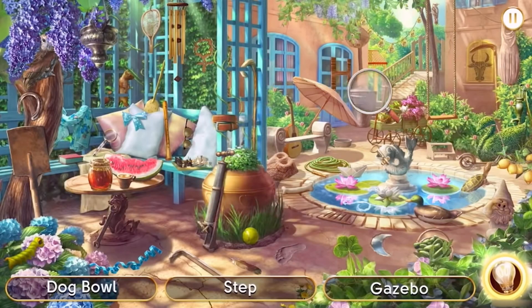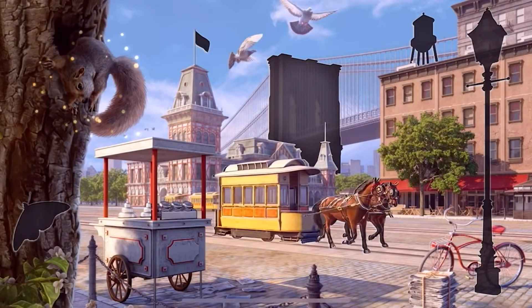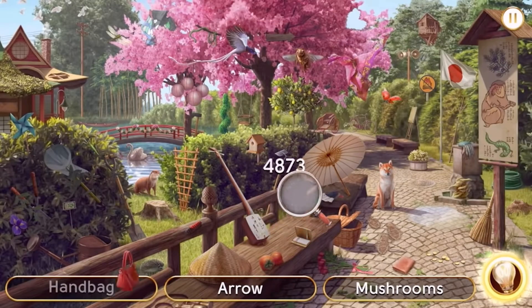This video is sponsored by June's Journey, which is a hidden object crime-solving mystery game set in the 1920s. You can download it for free on Android, iOS, or desktop. The game has several different main components, but my favorite part is the iSpy-style challenges. There are hundreds of different beautifully crafted, incredibly detailed scenes where you have to find certain objects tucked away. It's the perfect amount of difficulty — not so frustrating, just challenging enough to feel really satisfying when you finally succeed. And all of these little challenges are part of a larger storyline.